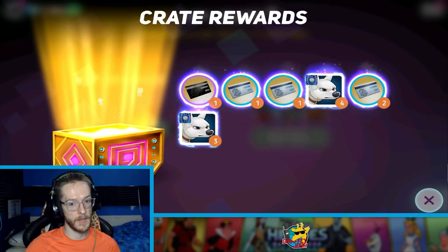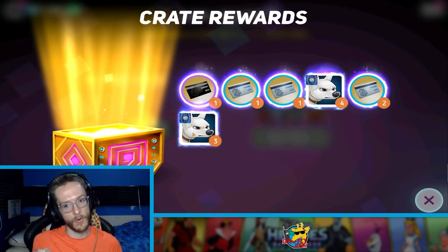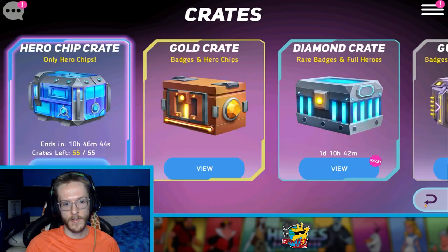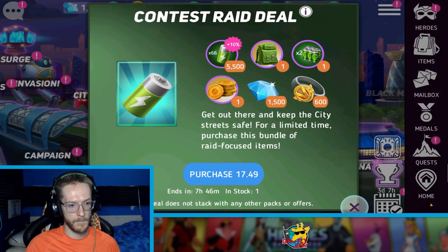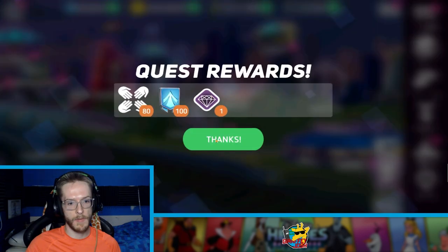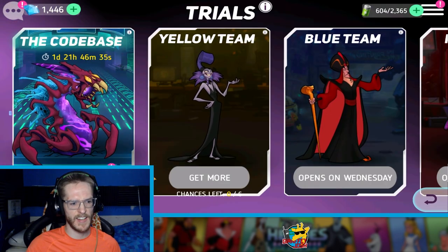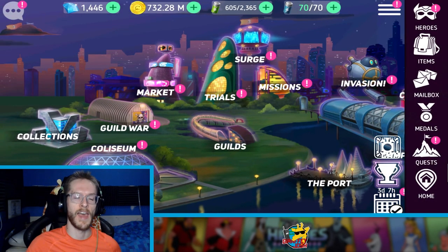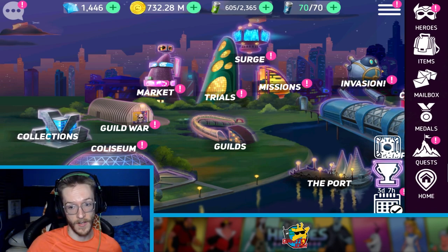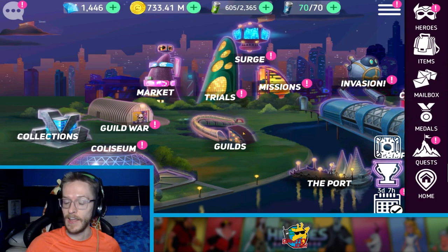They've moved Bolt into the VIP crate, which means after Bolt, Ariel will come in, and after Ariel Zeus will come in. So that gives everybody a nice chance. Most people should be able to get Zeus up to six stars quite easily. I know it's all luck based, but it's not too hard and we still have 12 days to get more tokens, so I don't think it's too much of an issue.